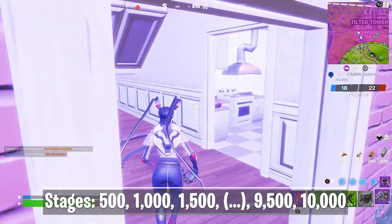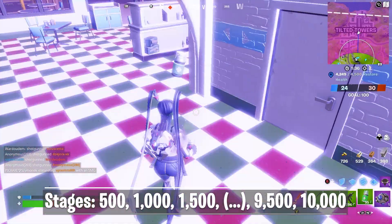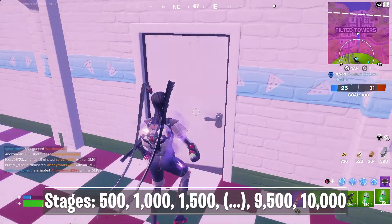The idea of this trick is to go into Team Rumble and look for the Mad Mist item. You can find this item in chests, floor loot, or in supply drops.